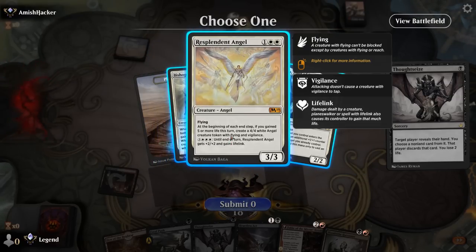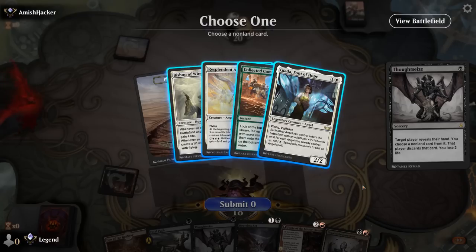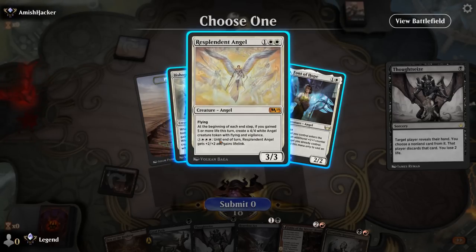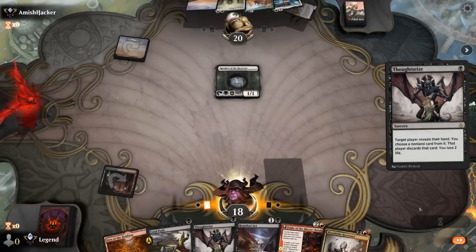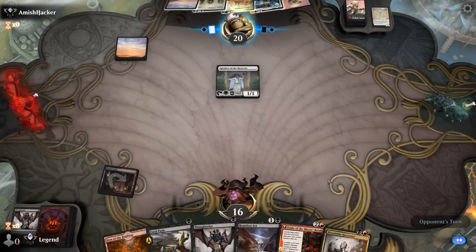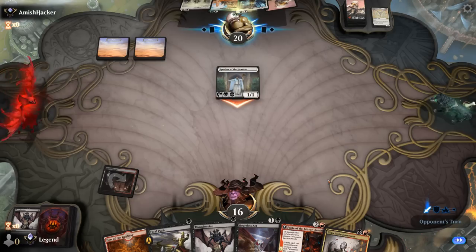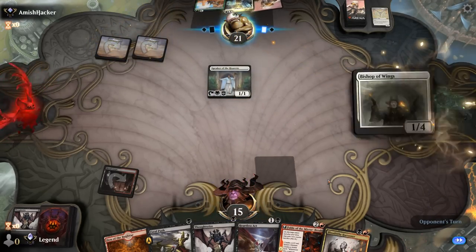Jada we can potentially kill with Harvester, but there's also an argument for taking Bishop, especially with Bishop curving into Resplendent Angel with Speaker — they could make an Angel token right away. If the opponent plays Jada and we play Harvester, then Resplendent Angel could be awkward, as it could enter with a counter so we can't kill it with Heartless Act. Maybe we just take the Resplendent Angel — Bishop can still be killed with Fatal Push.